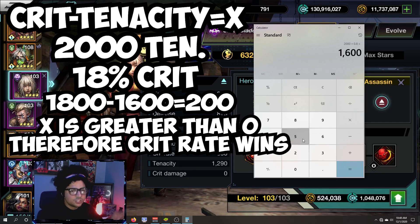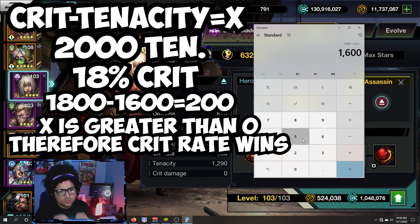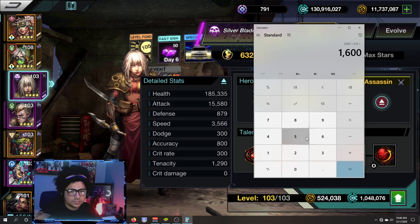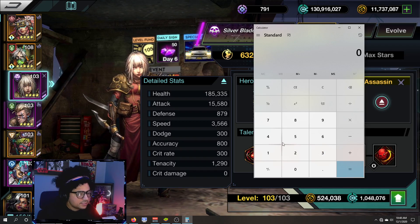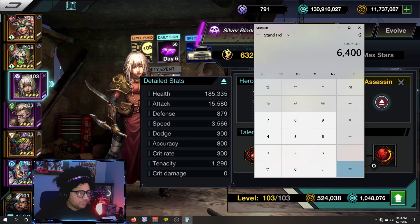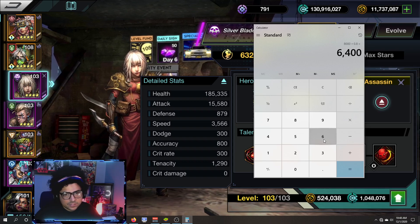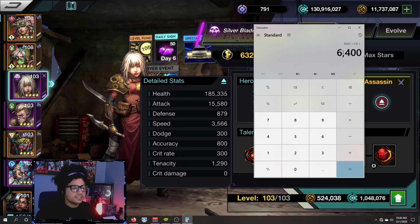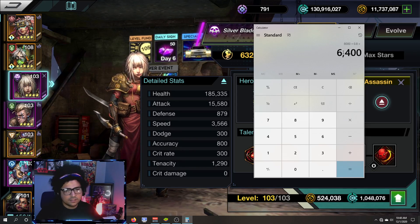Crit rate minus tenacity gives you the effective chance for a crit. For example, if you have 60% crit rate, that's a flat value of 6000. If you have 8000 tenacity, times 0.8 gives you 6400 effective tenacity — versus the 6000 flat crit rate. In this case tenacity wins, and from what we've seen, there is no chance for the crit rate to activate.